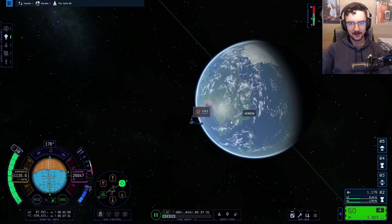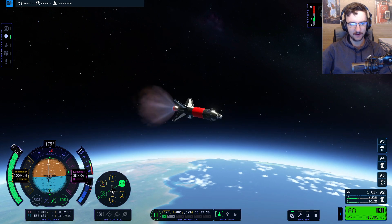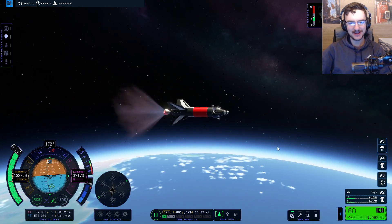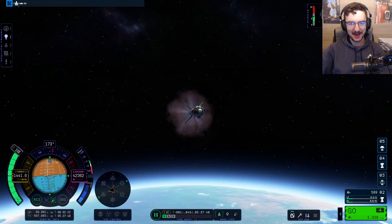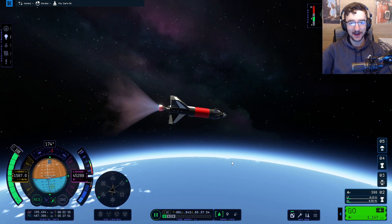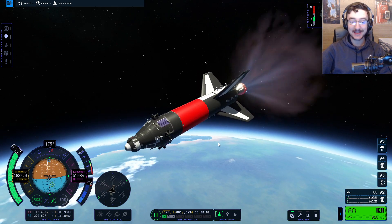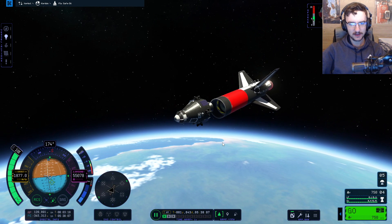I feel like we might be able to get into orbit — I'm not very good at this game, so I don't really know. But I feel like this is how you do it. However, we are running out of fuel pretty quickly, so that's not amazing. But it's working — the first rocket we've done today is actually working. Excellent. So we detach that and then we fly off.